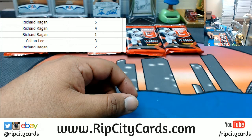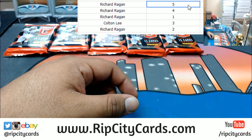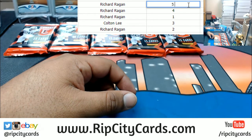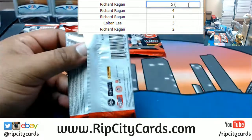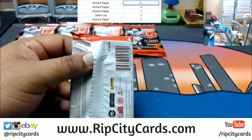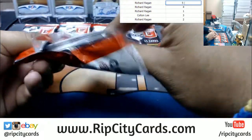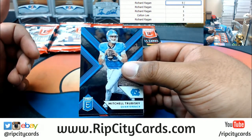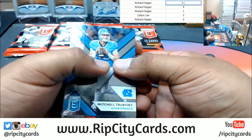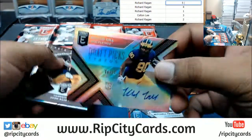Richard has packs five, four, one, and two. Colton has pack number three. Let's go ahead and start with pack number five. So we're looking for the lowest numbered card — lowest number wins a box.